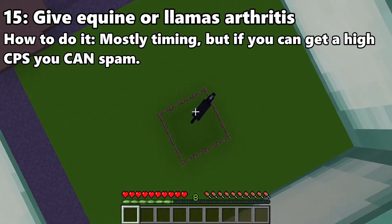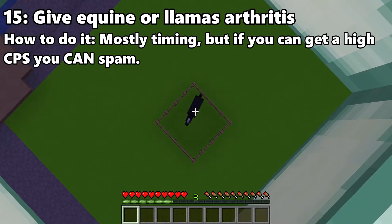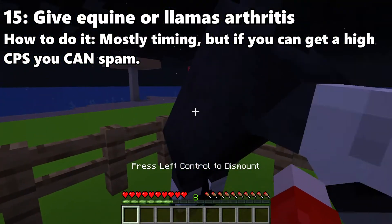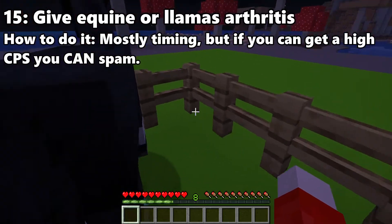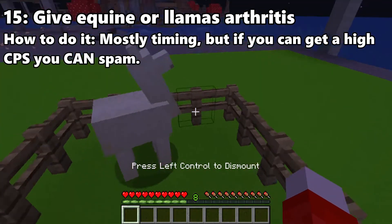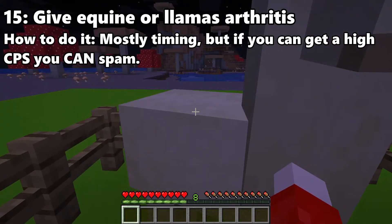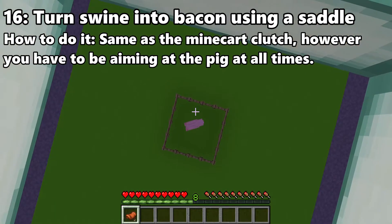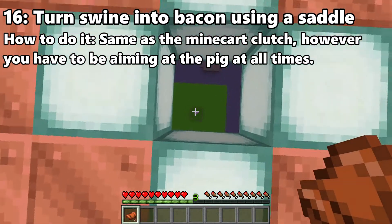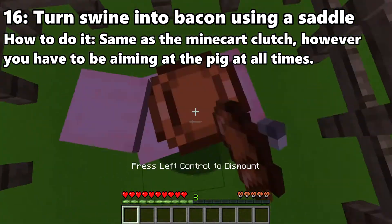Even though it's extremely painful for the horse, landing on its back is a pretty good way to stop your fall, especially if you don't have a water bucket or anything like that. All you have to do is just click on the horse and you don't even need a saddle to land this. If it doesn't kick you off, you can just crouch and run away. This clutch can also be applied to llamas, donkeys, and mules — anything that looks like a horse, you can land on its back. You can also land on a pig's back, but this time you need a saddle and it's a little more difficult because you have to click twice, much like a minecart.